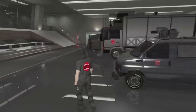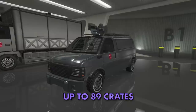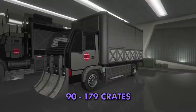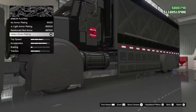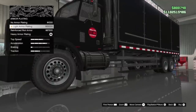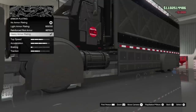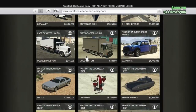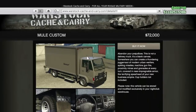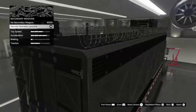For the selling missions, the vehicle used depends on how many crates you are selling. For anything up to 89 crates you will be using the Speedo Custom; 90 to 179 crates will be the Mule Custom; and anything above that means the Pounder Custom. You can upgrade these vehicles with armor and weapons, which is a nice addition especially for public lobbies. The Speedo Custom comes with the nightclub, but the Mule Custom starts at $72,000 and the Pounder Custom starts at $241,000.